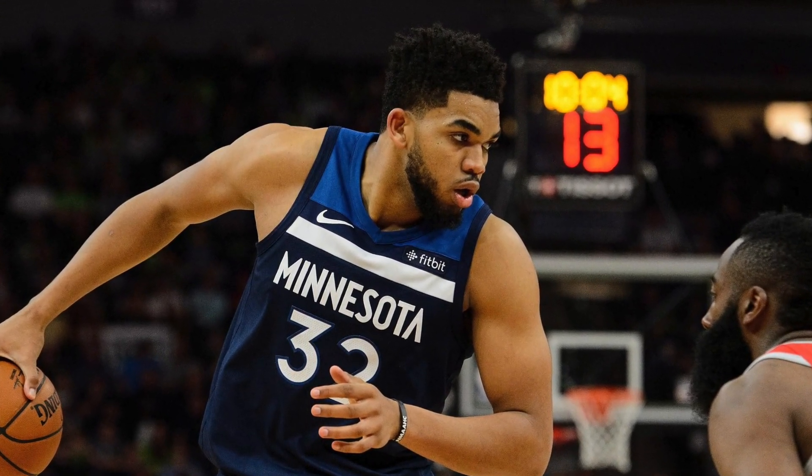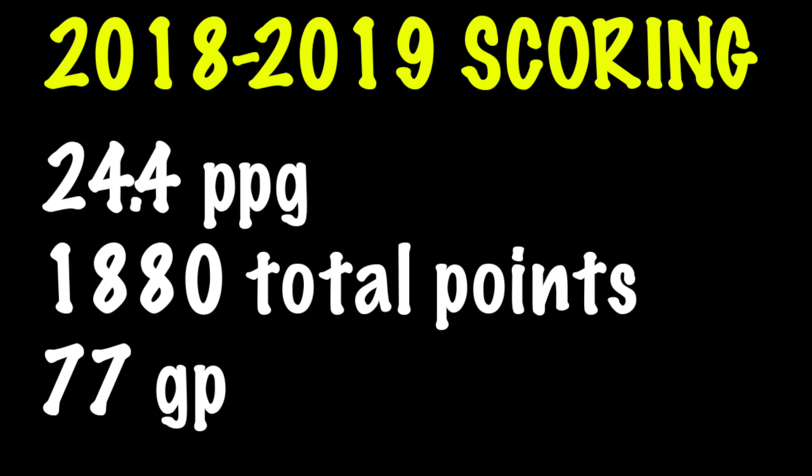Our first center is Karl-Anthony Towns, who had a pretty good season putting up near 1,900 points in 77 games. Since he came into the league, dude was already a pure scorer — elite post-game, and throughout the years he's improved his mid-range and three-pointer. He's also a very good free-throw shooter for a center. Overall, one of the more well-rounded scoring big men in the league.